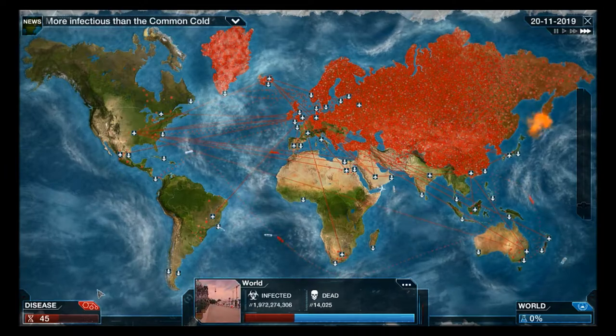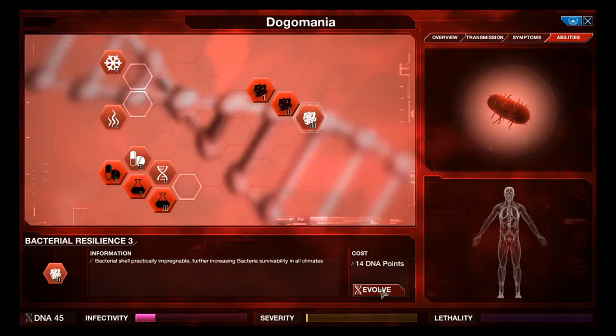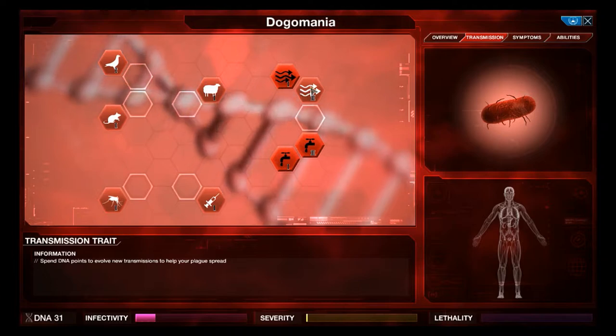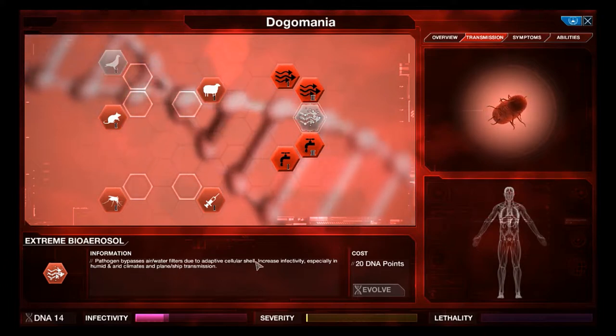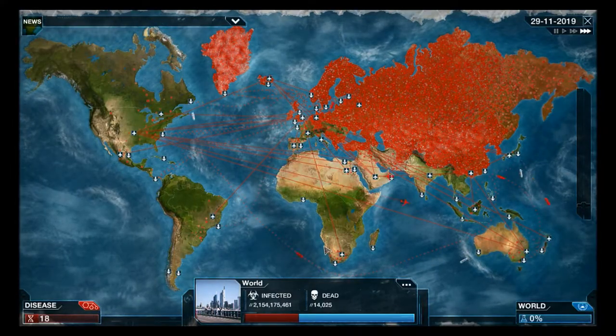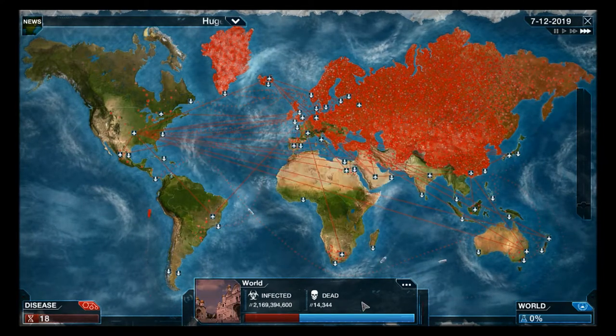Let's take a look here - survivability in all climates. We're going to research that and then this costs 20 points. Basically the bacterium bypasses air and water filters due to adaptive cellular cells. So ultimate air and water transmission - let's go on slow transmission first. Heavy flooding in Canada - that adds some events.